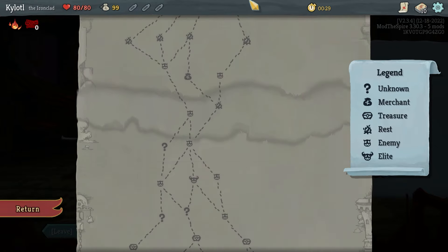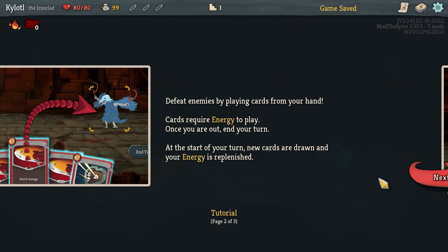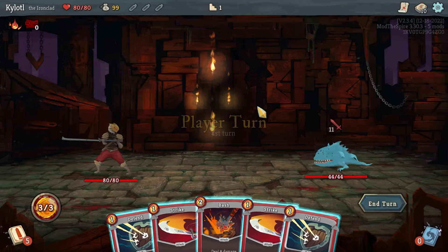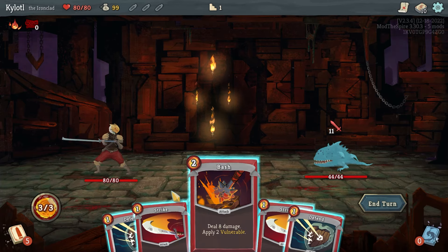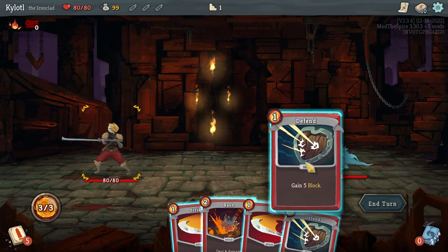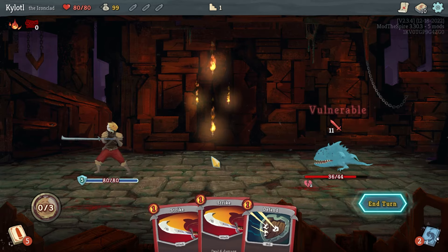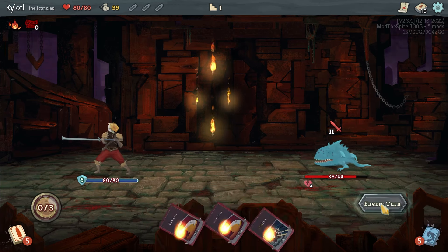Slay the Spire is like mirror dungeons — I choose my path to get to the end, simple enough. I don't know the strategy, so basically how it works: each turn you've got three energy, it's like Light from Ruina. Each card has a cost to it, so if I wanted to I could do a Defend and then a Bash this turn — though I think that's the wrong way to go about it.